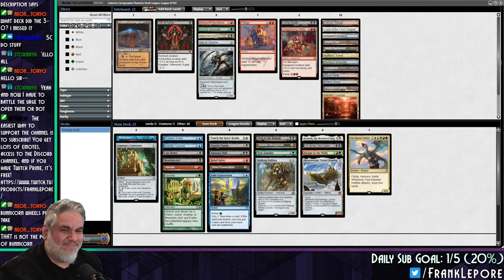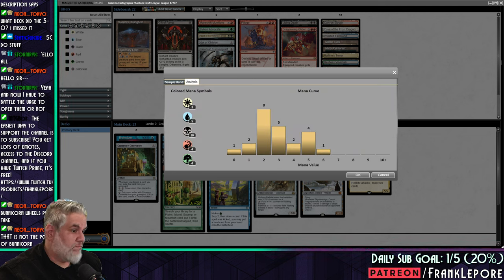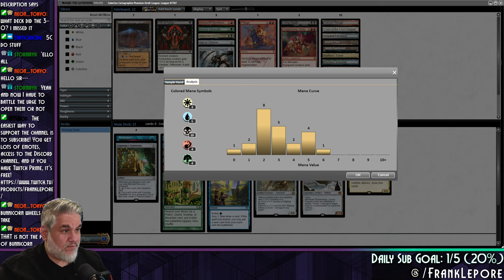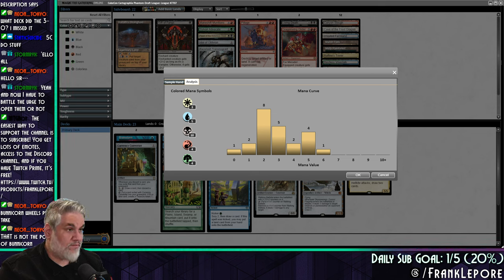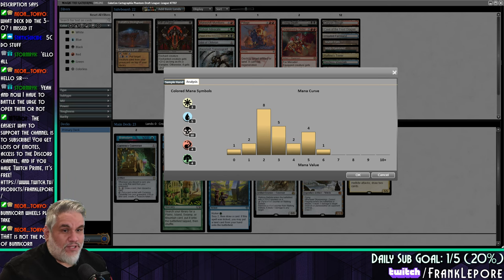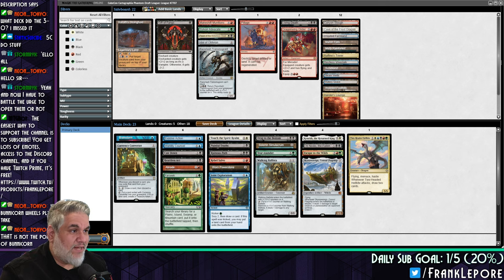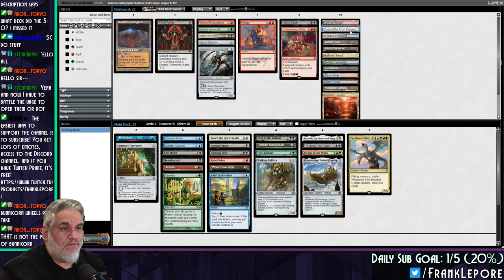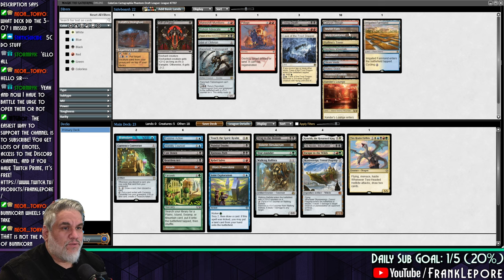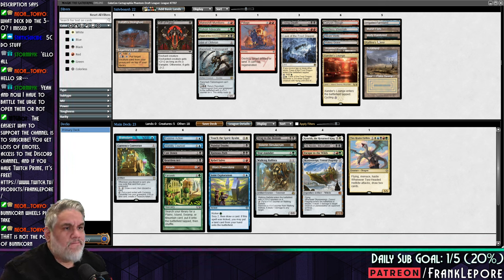All right, so we have white, blue, black, red, green. We only have three white — that's great. And then we have five, ten, four, and four. We ended up with actually more blue than red or green. Everything is mostly one except for the black, which is kind of nice — that should make things very easy to cast. Do we want Cave of the Frost Dragon? It's a 3/4. White sources — do Foothills get a white? I do not think you do, so we have five white sources. That looks correct.